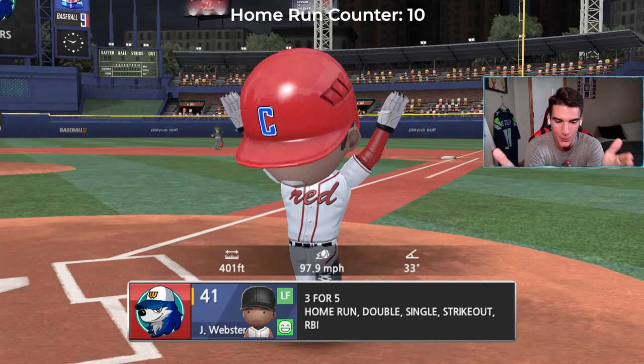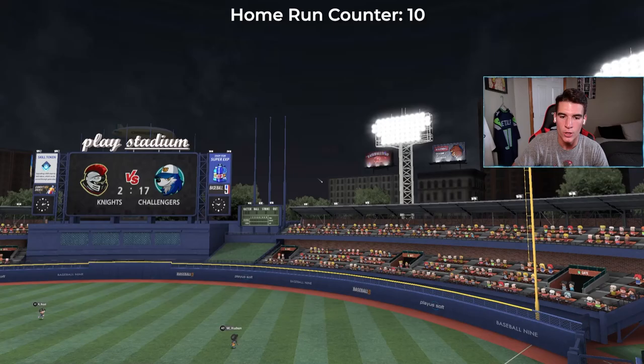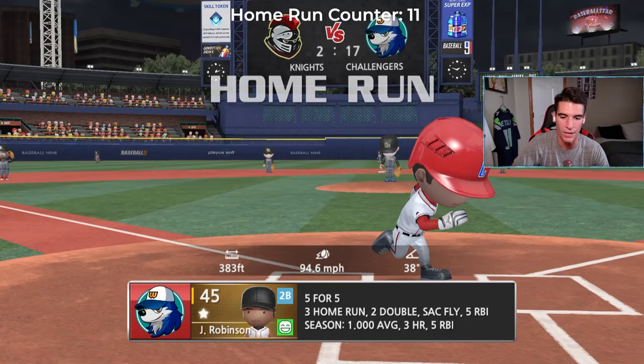Jackie Robinson is back up in the same inning. He is four-for-four with two home runs — and now he is five-for-five with three home runs. He has had a better debut than Adam Dunn did, and Adam Dunn was four-for-five with two home runs and a sacrifice fly. He is incredible — you cannot have a better outing, seriously.